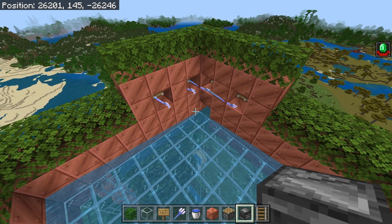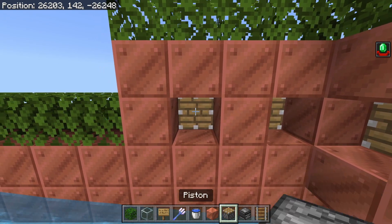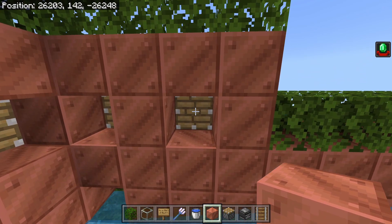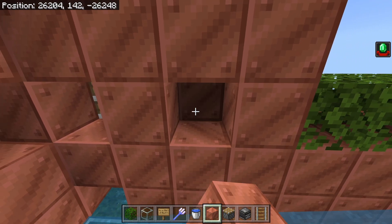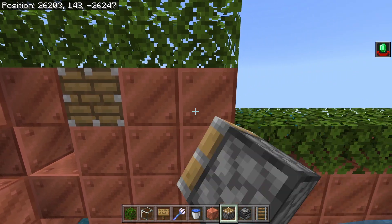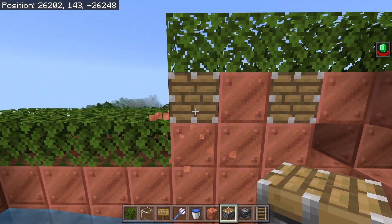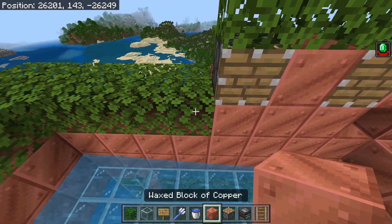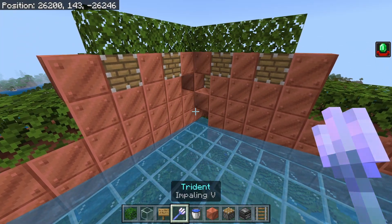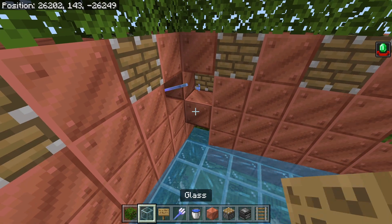Now we're turning attention to the trident killers. Pick up all four impaling five tridents, then remove the pistons on the outside - remove this one on the left and place in two solid blocks, then this one on the right and replace with two solid blocks. Next, grab your pistons and come up to this block and place a piston here and here, then do the same on this side placing a piston here and here. Grab your solid blocks again and place a solid block here and here, and one here and here.